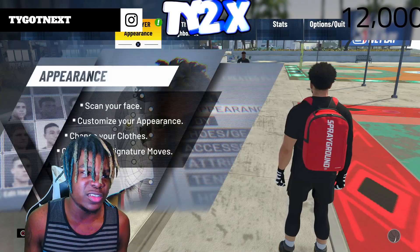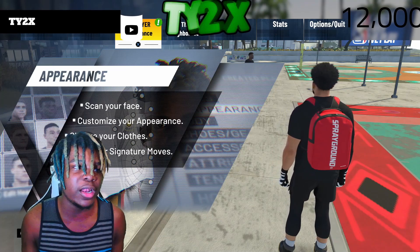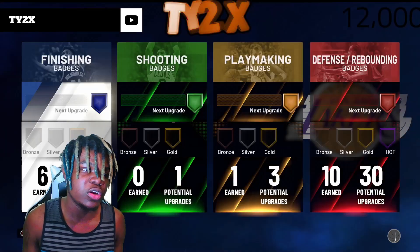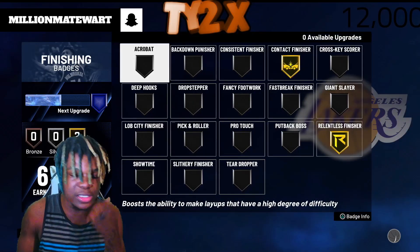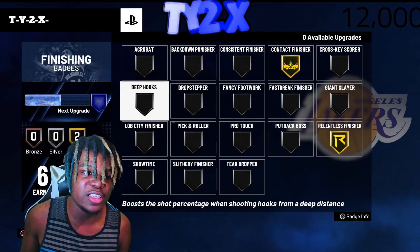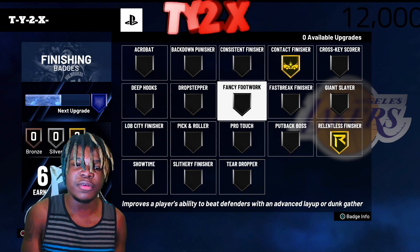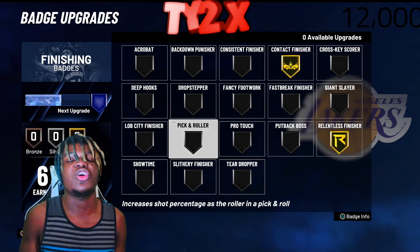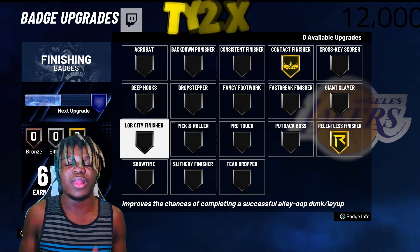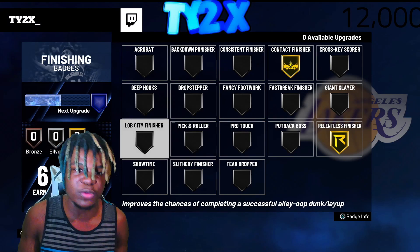For the purpose of the video, I want to show you guys what you should use your badge points on, if you have any badges or maybe have an upgrade. So far I have six from doing this method. If you guys are a guard, I recommend you guys put on Consistent Finisher, Fancy Footwork, Slithery Finisher, or Lob City Finisher. Those are for guards because a lot of these methods require oops — you'll see it in the tutorial.